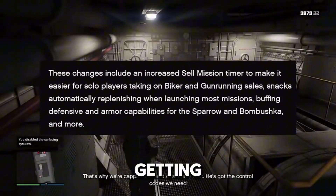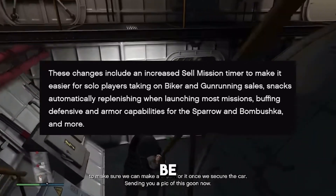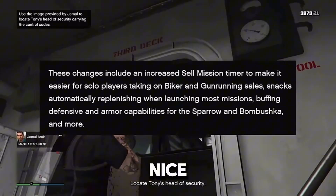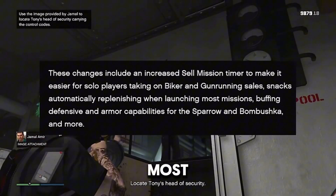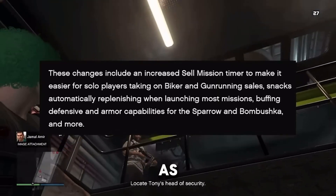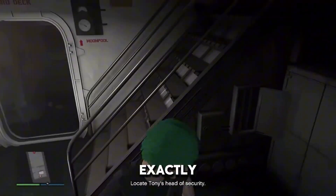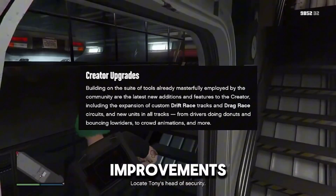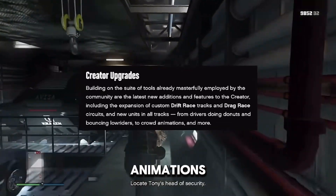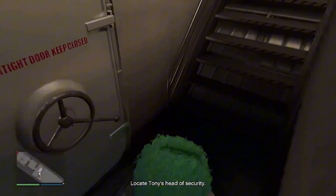We've also got some changes to biker businesses and bunkers. Some of the sell missions are gonna be getting increased timers, so you don't need to rush and do them within 15 minutes — a lot of solo players will be happy about that. Your snacks will automatically be refilled when you're starting most missions, which is pretty huge. And a couple of vehicles are getting a buff as well: the Sparrow and Bombushka, as well as more, will be getting defensive and armor capability upgrades. We've also got some improvements coming to the race creator — you can now create your own drift and drag races, as well as add new crowd animations, for example with cars in the distance doing donuts.